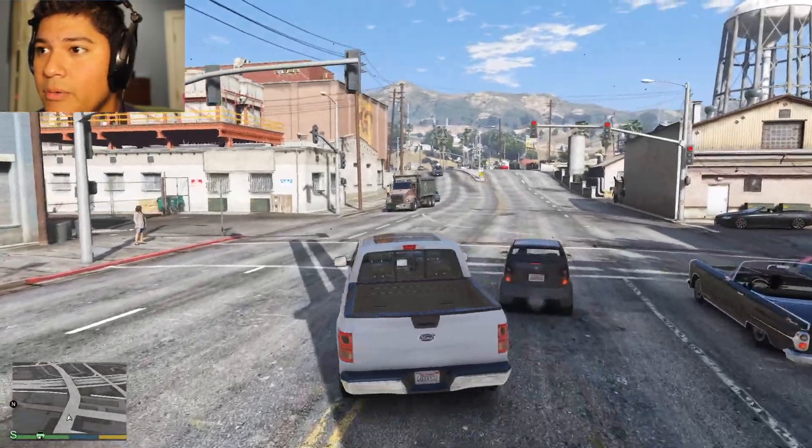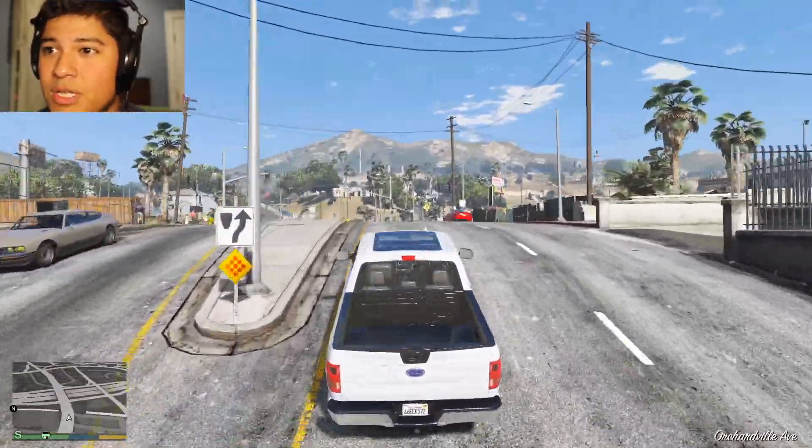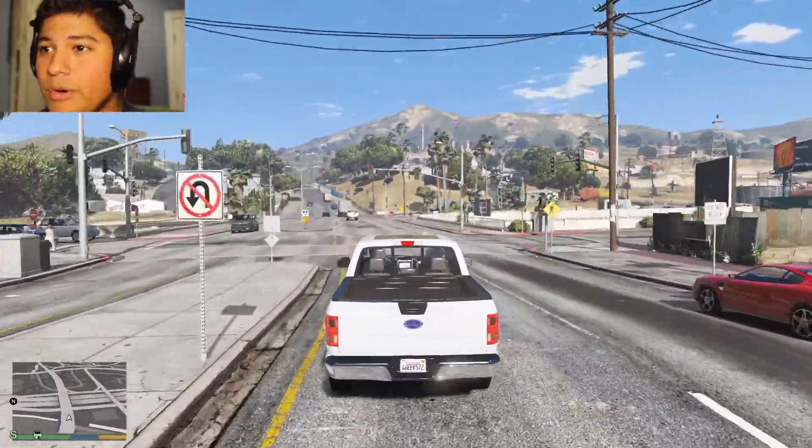If you want to put fog lights on an F-150 that doesn't have them, you're gonna have to buy the whole fog light assembly — a new bumper actually, because mine is metal and it's going to be pretty hard to drill into. And you also have to wire it differently — you have to do a manual switch, there's no tapping in because there are no controls for it.